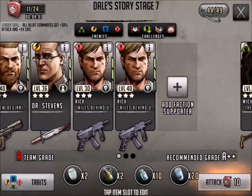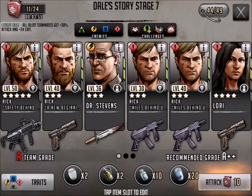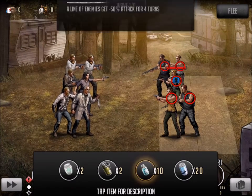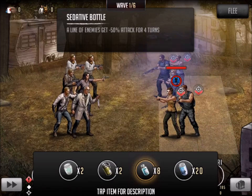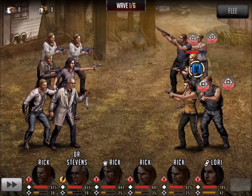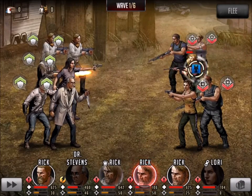Hi everyone, this is Killshot from 999 Gaming. I want to do a video for The Walking Dead Road to Survival — this was a rather long fight. This is Dale Story Stage Number 7, probably a 30-minute fight, so I've sped up a good portion of this. You're going to see some interesting items being used, a little bit of everything, and probably the most amazing thing you'll ever see toward the end of this video — I don't want to spoil it just yet.